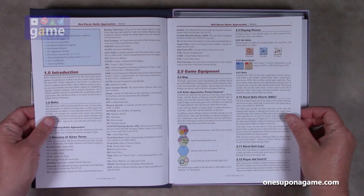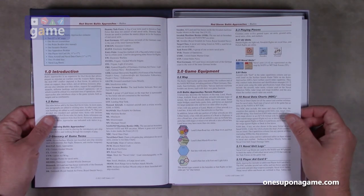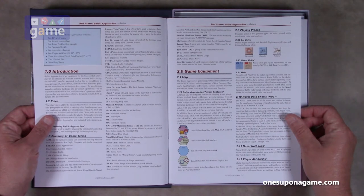It says: Baltic Approaches is an expansion for Red Storm that allows players to simulate air warfare over the Western Baltic during the mid-87 conflict depicted in Red Storm. In addition to close air support, deep strikes, and air defense missions, players can also simulate anti-ship strikes, support for amphibious assaults, airborne landings, and air assault operations, all of which would be critical in a maritime area of operations. Baltic Approaches also introduces ships to the game system.